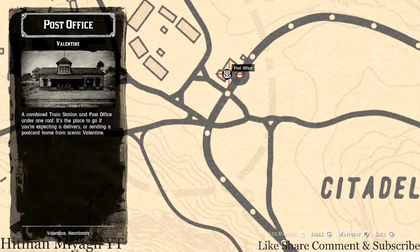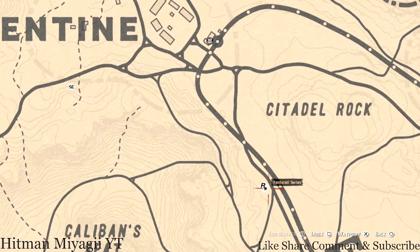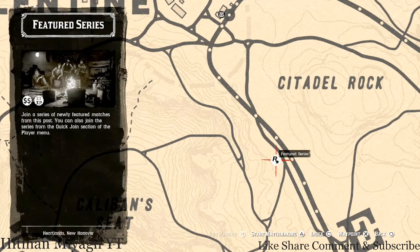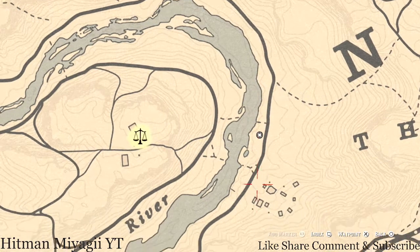I fast travel to the Valentine post office, then go back along the train tracks until I get to the Feature Series area — there's double cash and two times XP for the Feature Series. From there, take the route down toward the Dakota River and she's right along the shoreline.